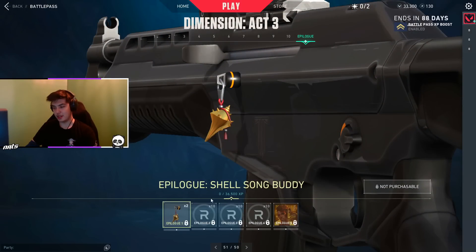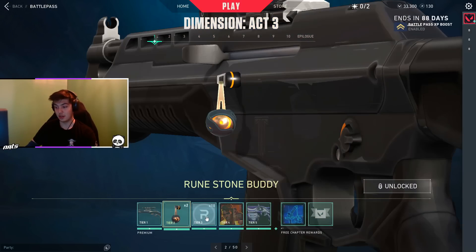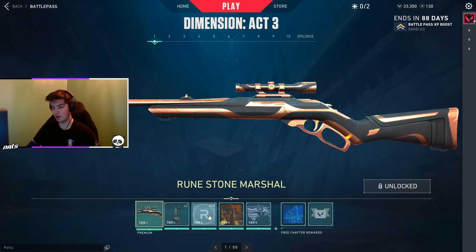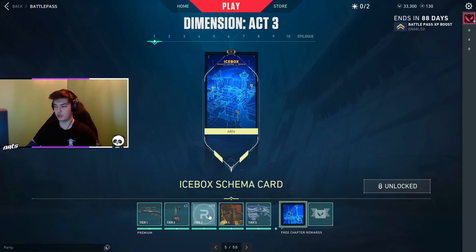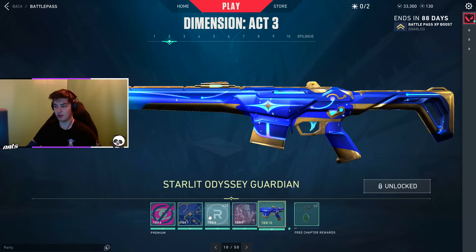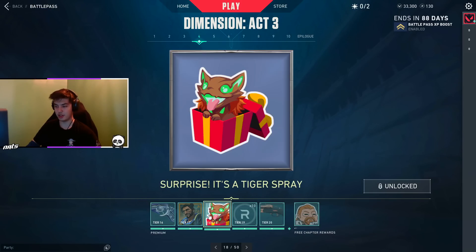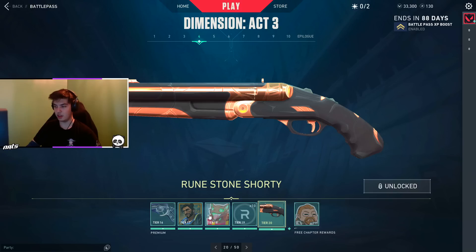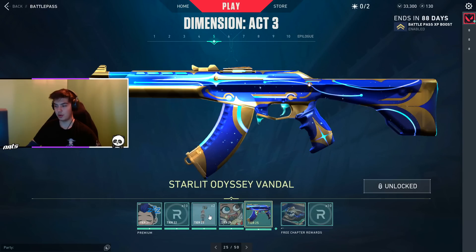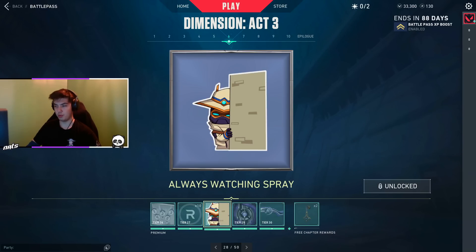We're going to start talking about the Battle Pass. I don't know if you will like it or not — for me it's like always, some Radiant Points. So then we have Marshall, we have Judge, we have Guardian, we have Bulldog, Sheriff Skin, Shorty, Yoru. We have Vandal Skin also. We have Cypher.